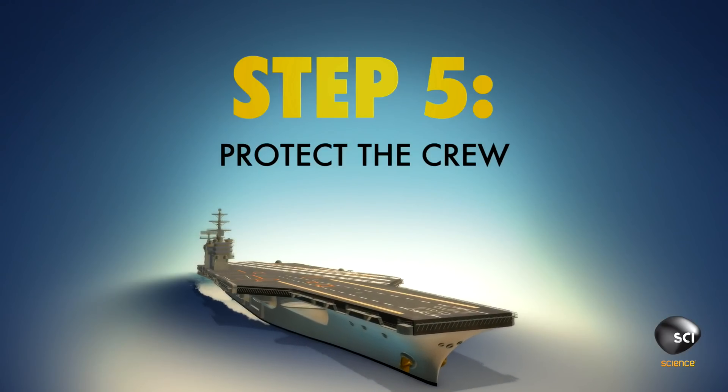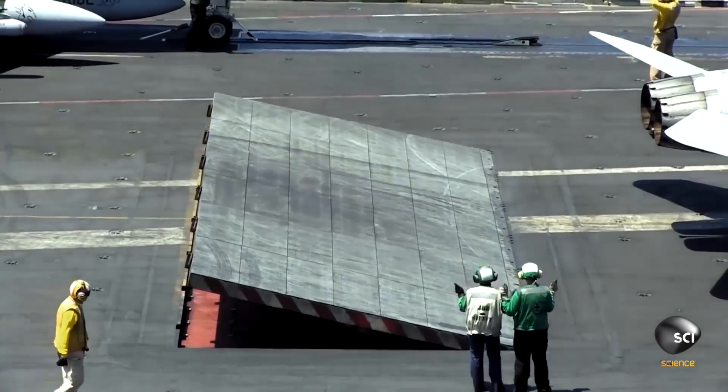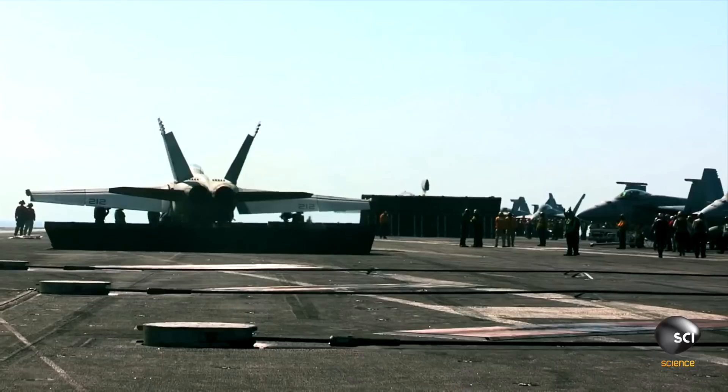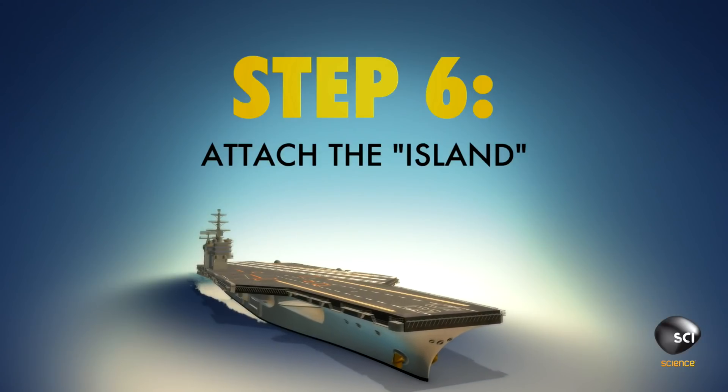Step 5: Protect the crew on the flight deck. A jet blast deflector is like a huge partition or flap that comes up and protects personnel from the exhaust and heat. Any added measures to protect personnel are always greatly appreciated.